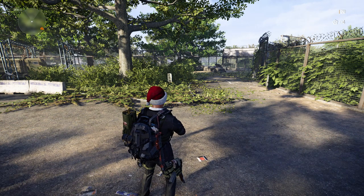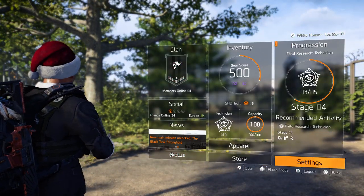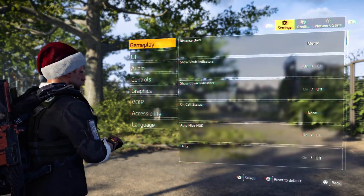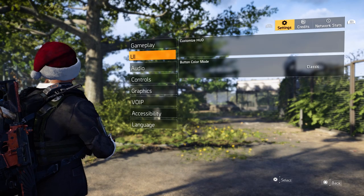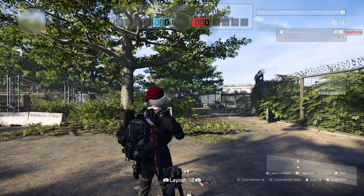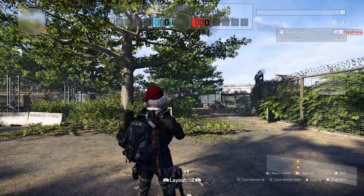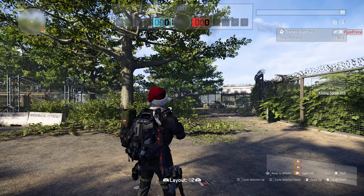We're gonna change that right now. Press the option button and go to Settings. Within Settings, go to UI, and within UI go to Customize HUD. When you are there, you will see this setup — the main setup from the game.